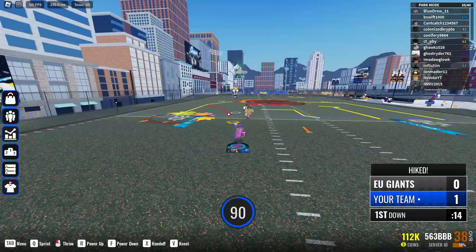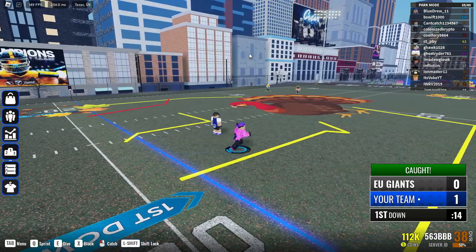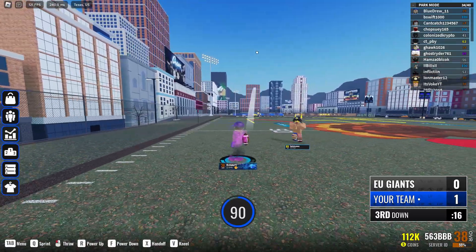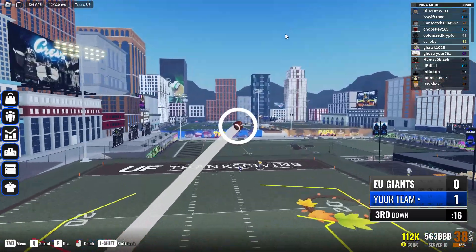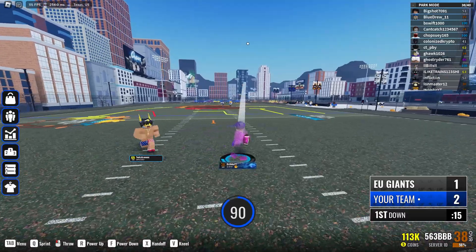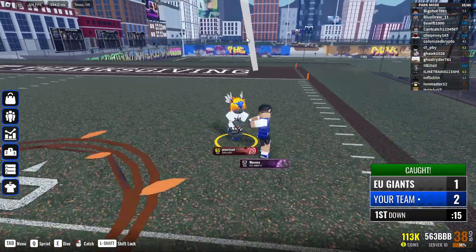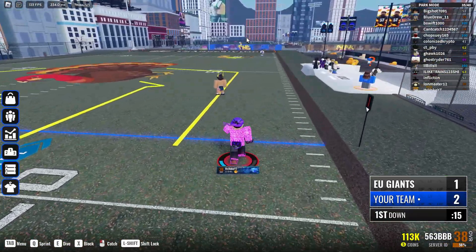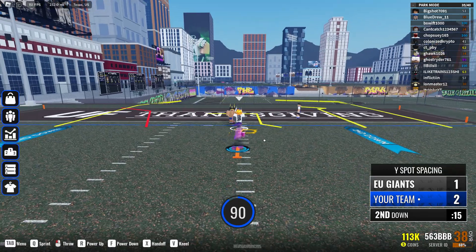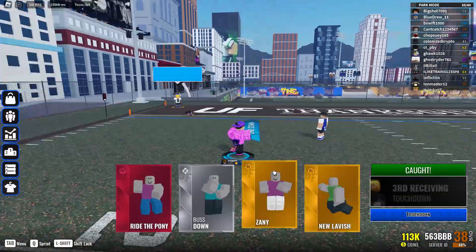Here I threw at 90 because he was already burning and had a lot of space against the defender, so I didn't need to zoom out that much. In this one I had to fit it across the defender so I threw at 90, zoomed out, and aimed above his head. Another 90 ball — zoom out and click above the receiver's head. In the end zone I had to throw fast enough so it wouldn't get intercepted, so I threw at 90 right to him.